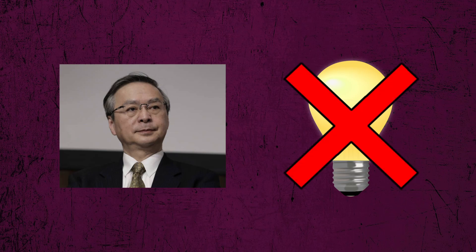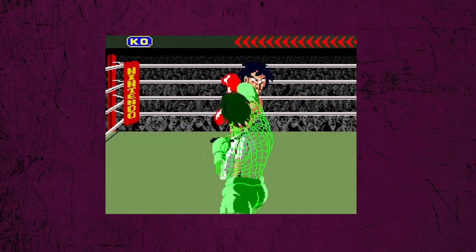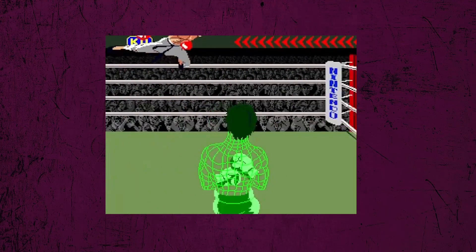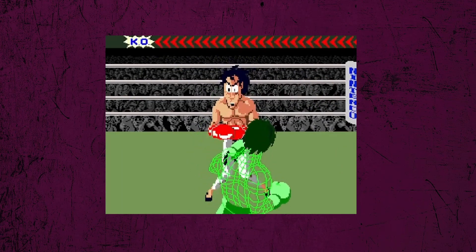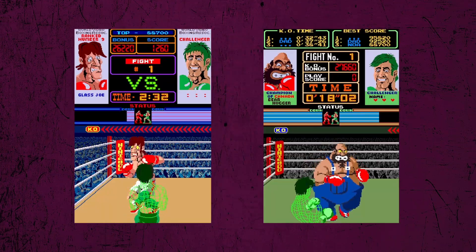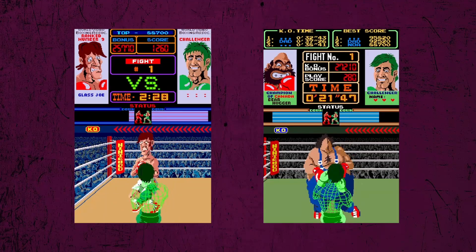Takeda said that they tried to brainstorm new components to add to the game, but they ultimately decided that there wasn't much else they could do within the confines of a boxing game. The only thing they did differently was allow opponents to do illegal boxing moves, adding a bit more variety in the type of attacks they throw at you. Because of this, the game is largely the same as the first game mechanically.